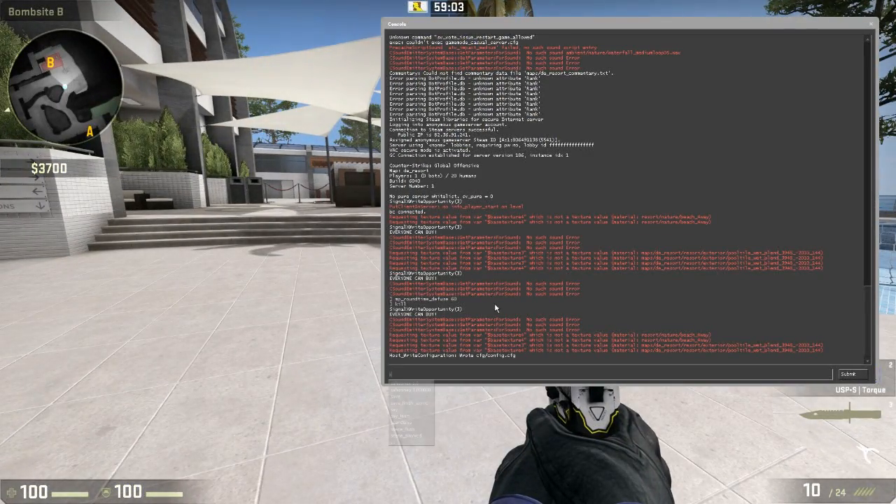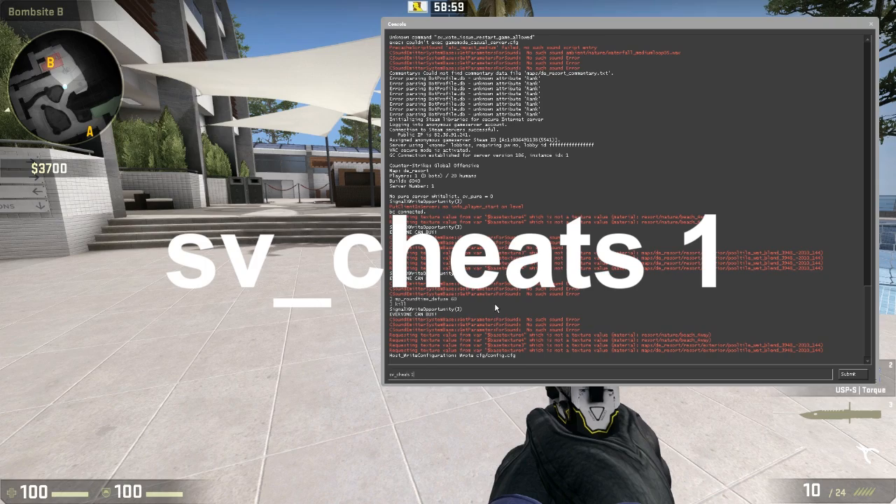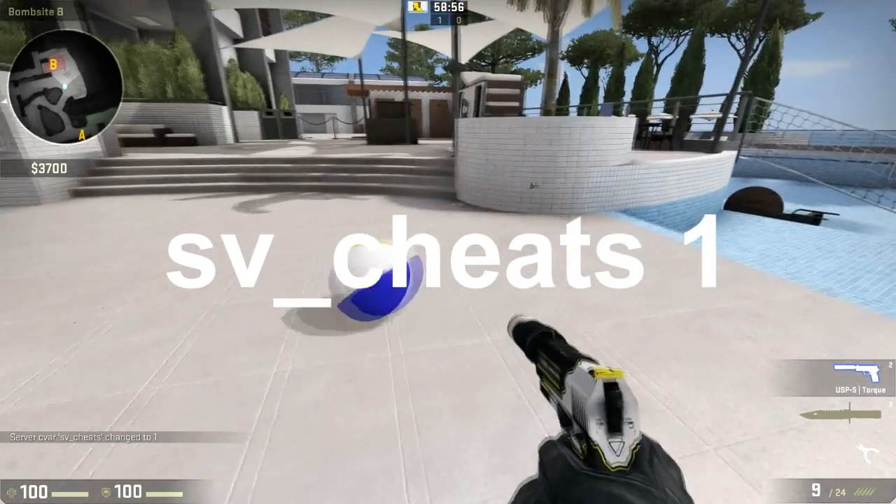Open up the console and type sv_cheats 1, and this will enable you to enter cheats.